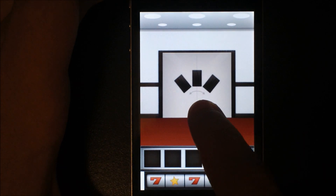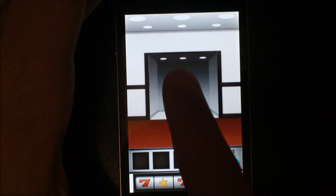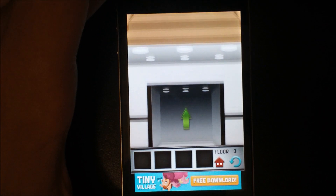See this right here? This tells you to shake your device. So get your device in your hand and shake it, and the doors will open. Click the arrow going up and on to floor number four.